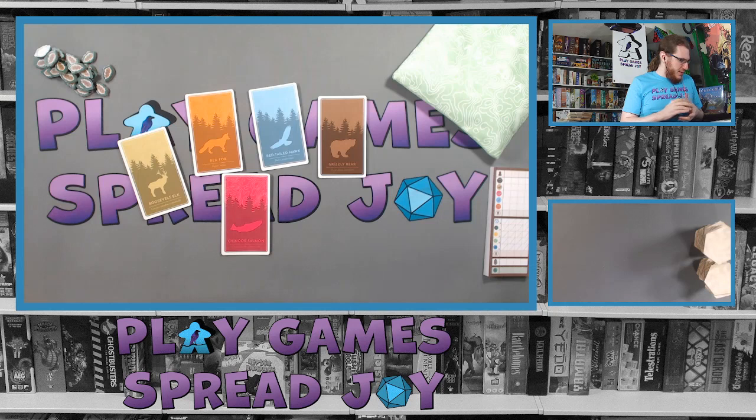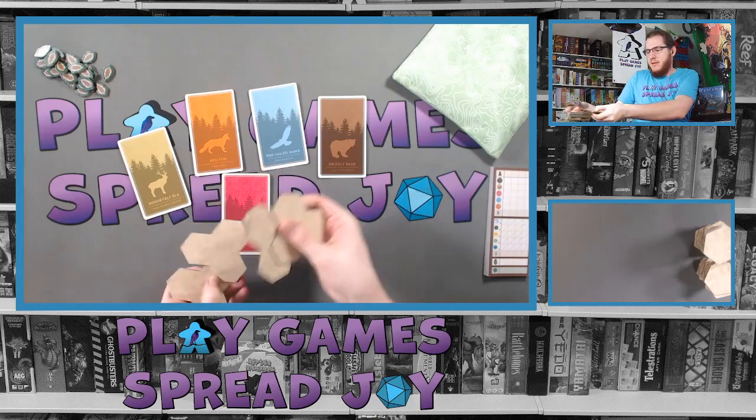For the first game, they recommend using the scoring cards with an A in the bottom right — I did not do that, so I may have just made it harder on myself. We'll see what happens; I'm gonna have fun regardless. Normally you distribute one starter habitat tile to each player, so as you can see I'm shuffling those right now.